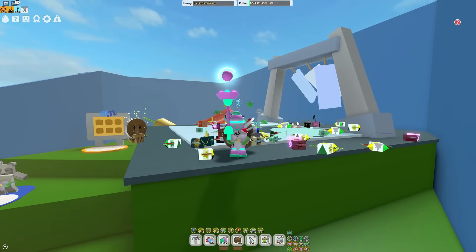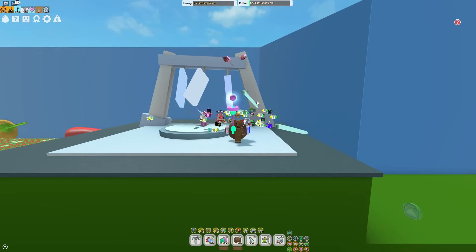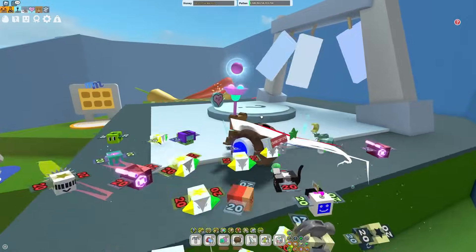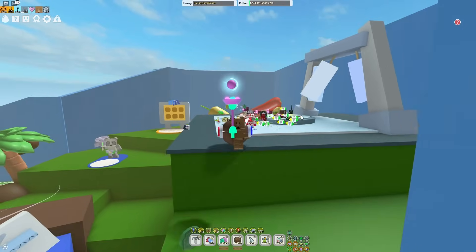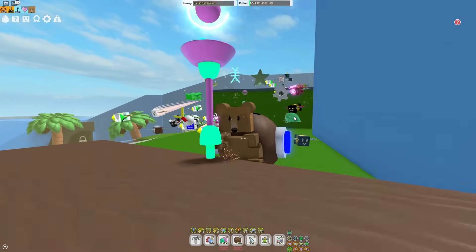On to the second part of getting a windy bee, which is the actual donating of cloud vials. You might not think there's strategy to this, but there actually is. First of all, there's favor — it's basically the number that determines how likely you are to get a windy bee. The more stuff you've donated to the wind shrine in your entire time playing, the higher your favor is, and therefore the higher chance you have of getting windy bee. Different items give different amounts of favor, but the best item to donate for favor is cloud vials.